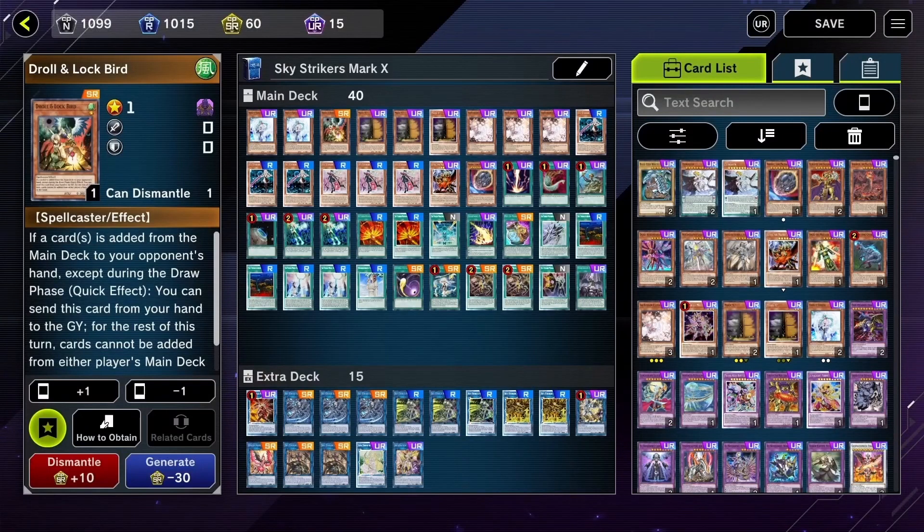Now let's have a look at the deck list! I have adjusted the deck to always draw second, and there are many cards in the deck for that synergy. First of all, I am playing 10 hand traps!